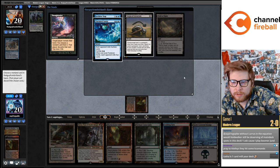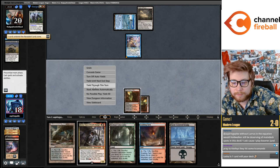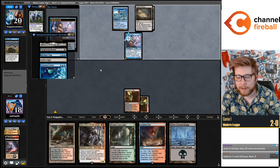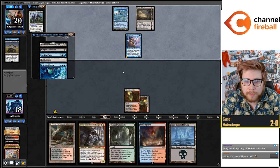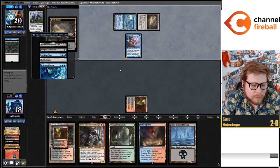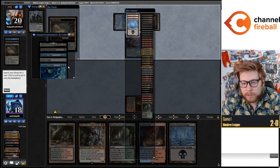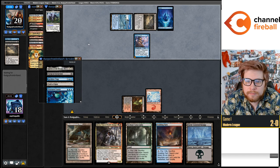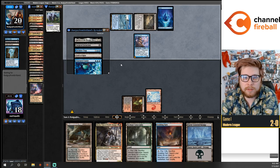They have Archive Trap and Fractured Sanity, which is pretty much uncastable here. Archive Trap which you can try to play around — although if they get to Ruin me I guess they're just going to get to Archive Trap. With Lurus in the equation with Void Walker, yeah I've been really liking Void Walker. Alright, milled over two — our other two Kroxas are gone.